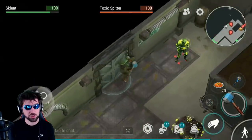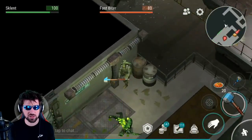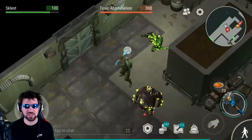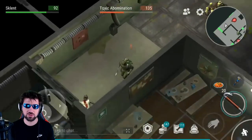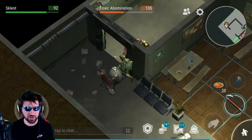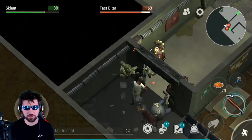Then switch to your skull crusher and get a sneak attack at the maximum range with this toxic spitter, then switch to your saw blade mace and get a sneak attack on this toxic abomination. After that switch over to your crowbar and use the wall trick on this guy. Then get these guys to follow you over to this wall so that you can use the wall trick on them.